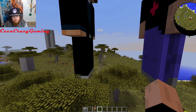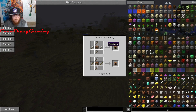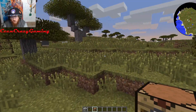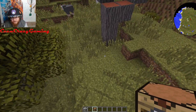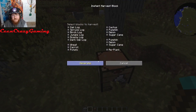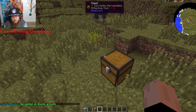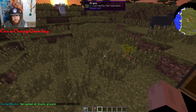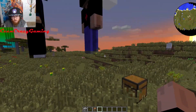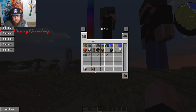We got the Instant Harvester Block. I believe it's going to harvest things. Let's put it next to a tree right over here and right-click it. Let's generate — yes! It farmed all that — holy shit, it took down all those trees! That's insane. It's definitely a different way of getting wood.